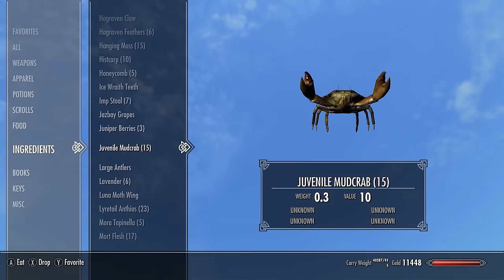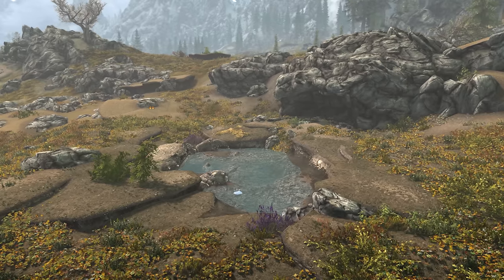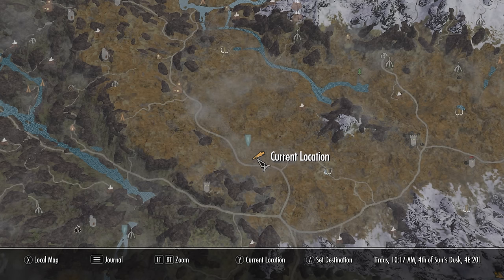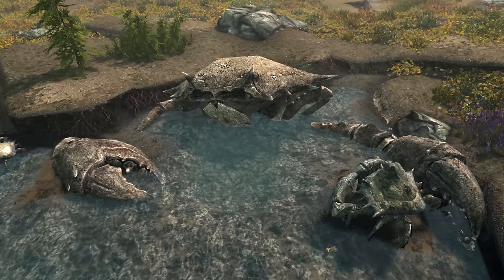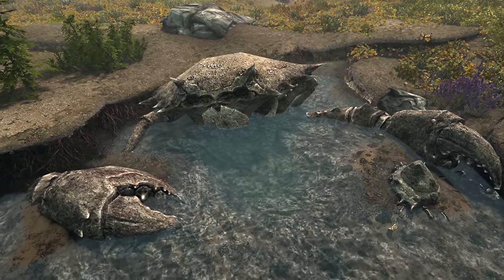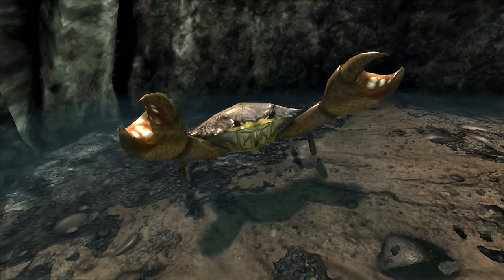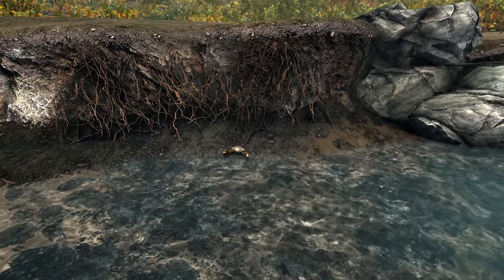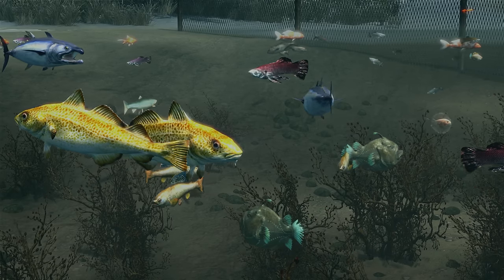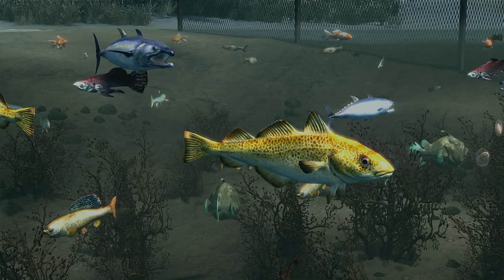As a bonus, while it's not a fish it was added with the fishing content — that is the juvenile mud crab. To find these we'll need to come to this mud crab breeding ground. On the map it can be found just to the southeast of Gjukar's Monument — it's the same place that is home to the guardian mud crab encountered in Kyne's Trials quest. Here we can find two juvenile mud crabs; they're really small so be sure to keep your eyes peeled.